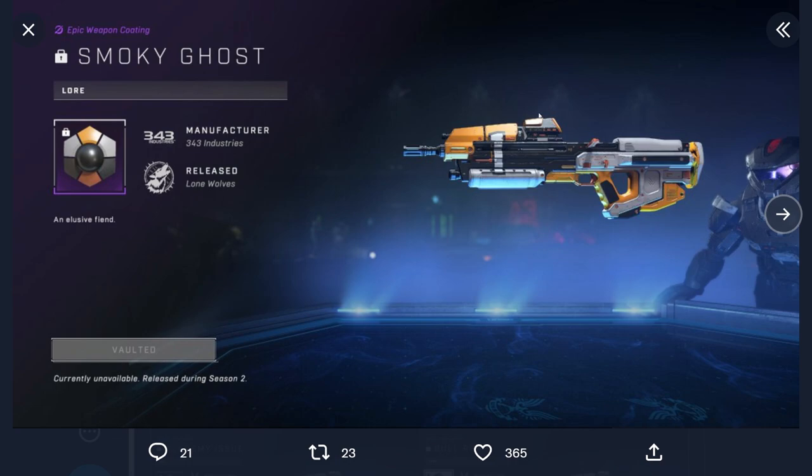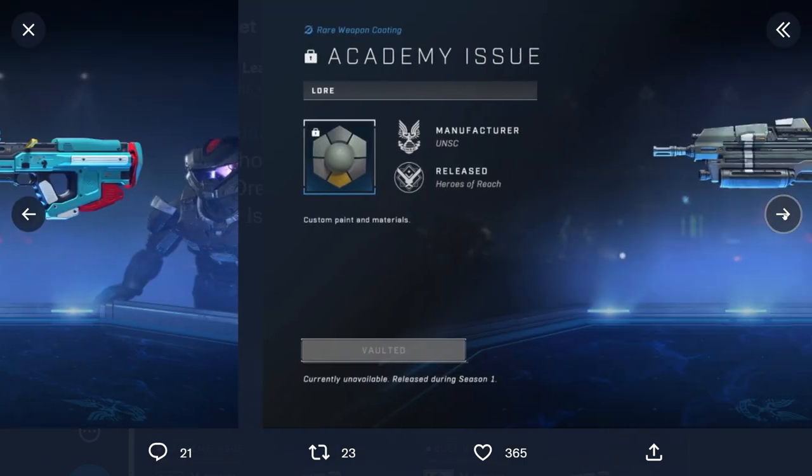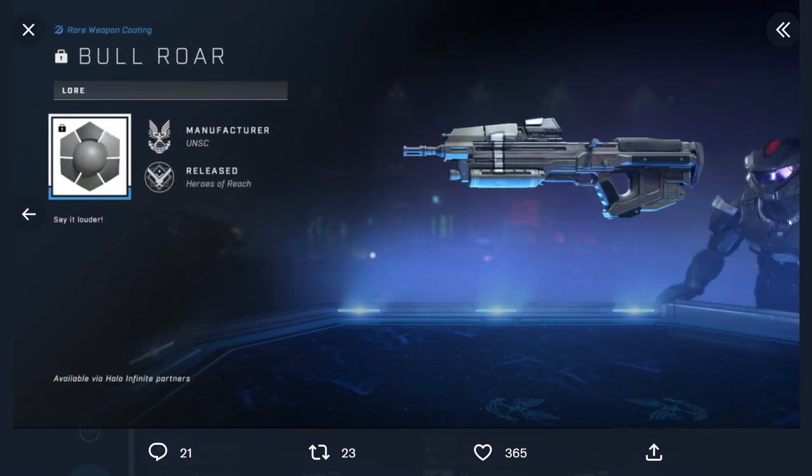Now here's some other customization that isn't exactly confirmed for Season 3, but it also is unreleased. You have the Smoky Ghost assault rifle, looking pretty clean — I like that colorization a lot. The Hama Dream has a nice blue teal kind of thing to it, looks pretty fun. As well as the Academy Issue, pretty standard colorization, nothing too crazy for the mil sim type of people out there. Or if you want something more monochromatic, you got the Bull Roar, which is just different shades of gray.